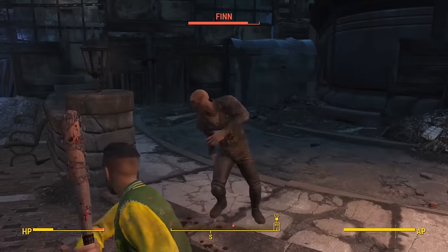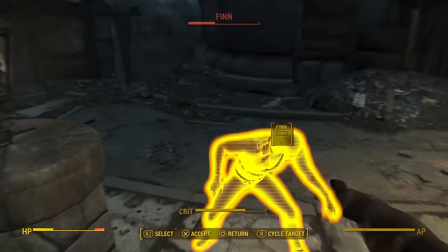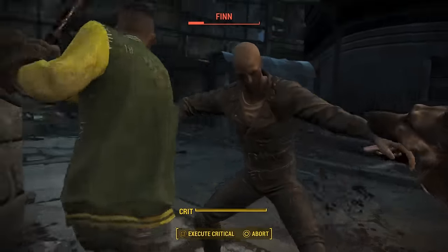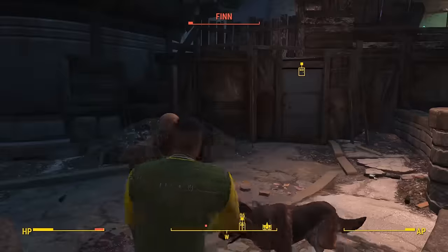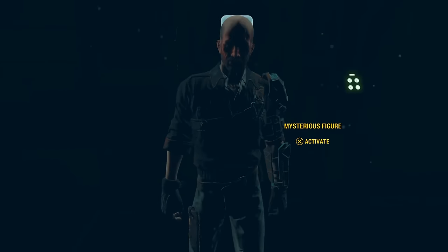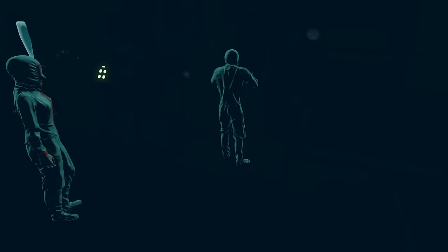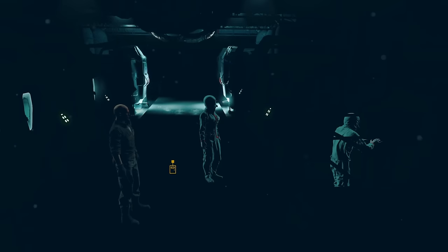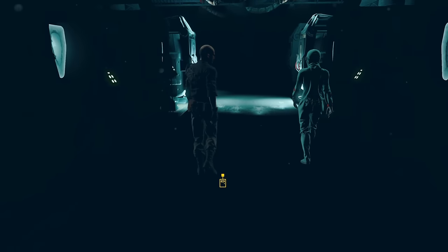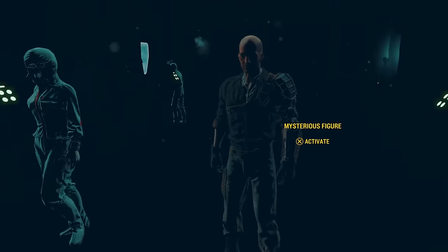Inside Goodneighbor, I immediately took off my clothes and spent 200 caps to buy MacReady's outfit instead — another set of unique armor, this time slightly better. While I was here, I decided to take the secret route of finding Nick through the Memory Den, since after all it is free XP. If you've never done this before, basically just go to Goodneighbor before Diamond City, walk into the Memory Den, and talk to Irma. She'll put you in one of the memory loungers and you can rewatch the opening of the game. I did not do that and instead went to Vault 114 to deal with the Triggermen.